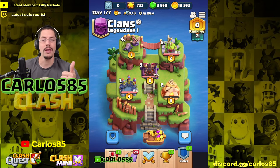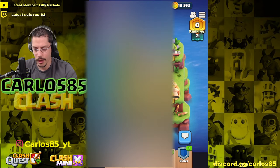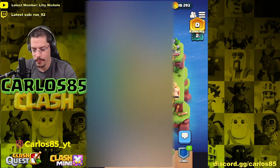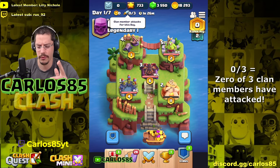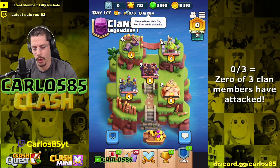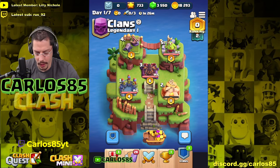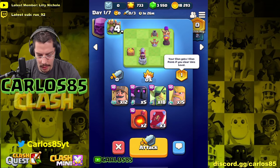So one attack per day per person — that's what I understood. At the top we have Day 1, your clan's points earned today, and clan member attacks for this day. Here it says I can attack three times — if I understand it correctly — and one hour left. That's similar to the league format. On the top left that is one stage, and your clan gets one clan point if you clear this level.